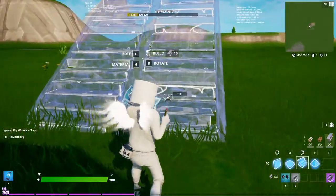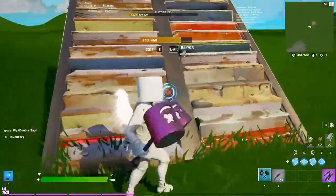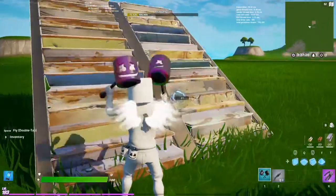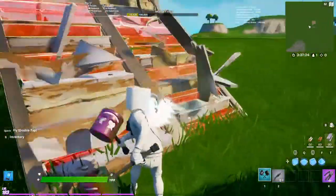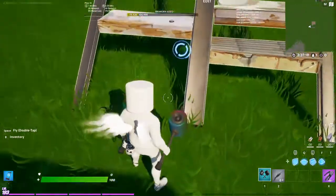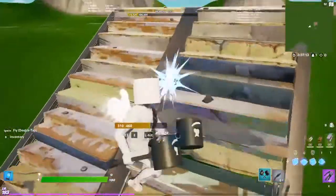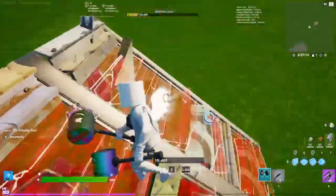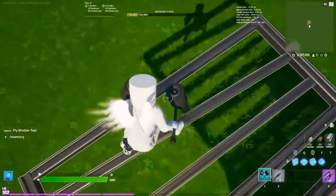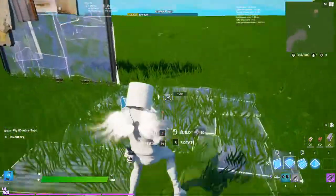You can do this with stairs too — it is invisible on the stairs as well. If you guys want to, you can make your friends think that you're fast enough at editing so they think you made it invisible.